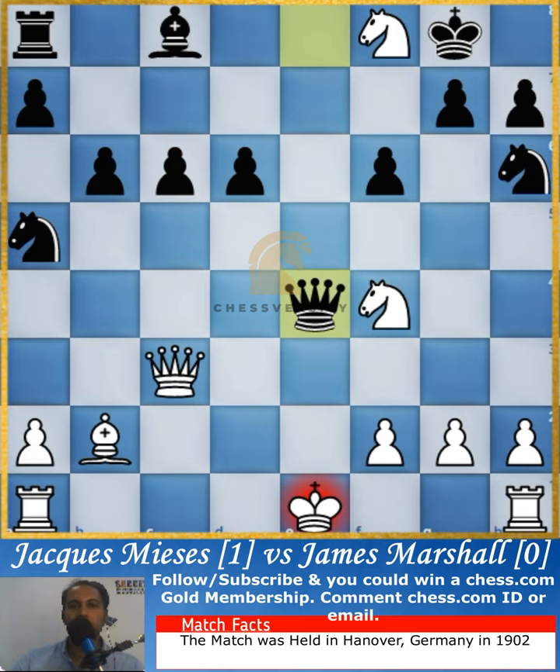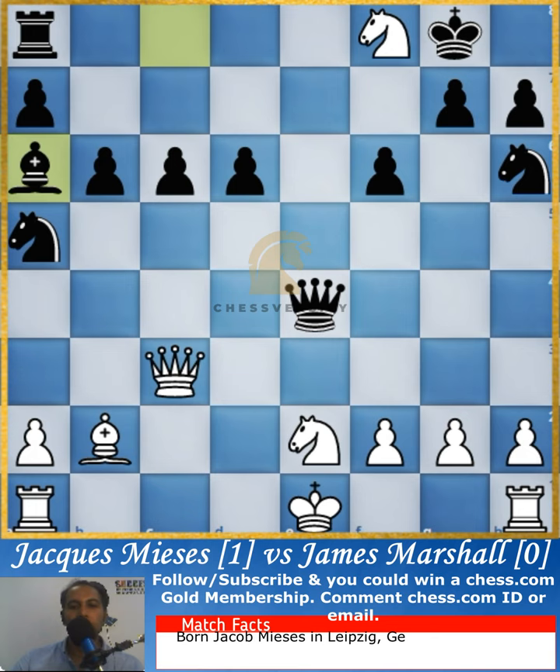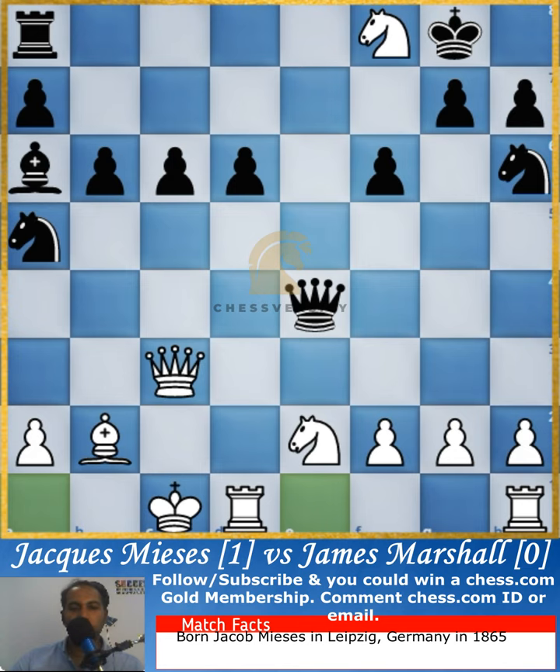Marshall tries to create counterplay, attacking the knight. The knight closes the check. Now there is a twin attack using the bishop on the e2 square. Jack Mises offers the knight for free, but as you will see, he will immediately recapture it after a while.